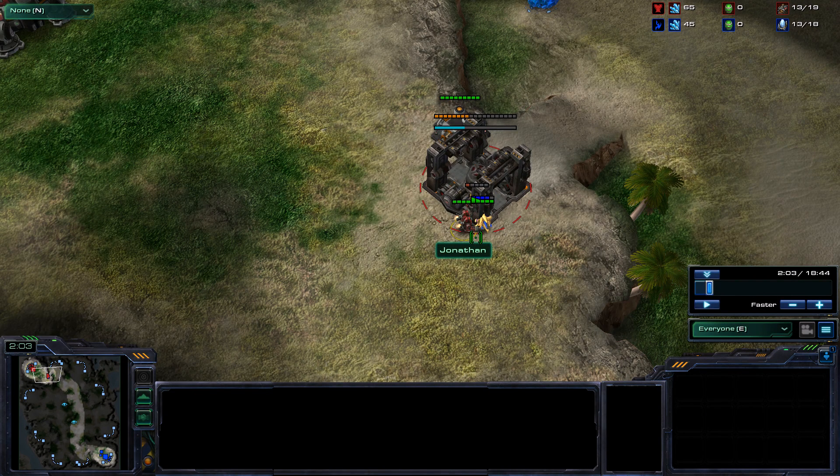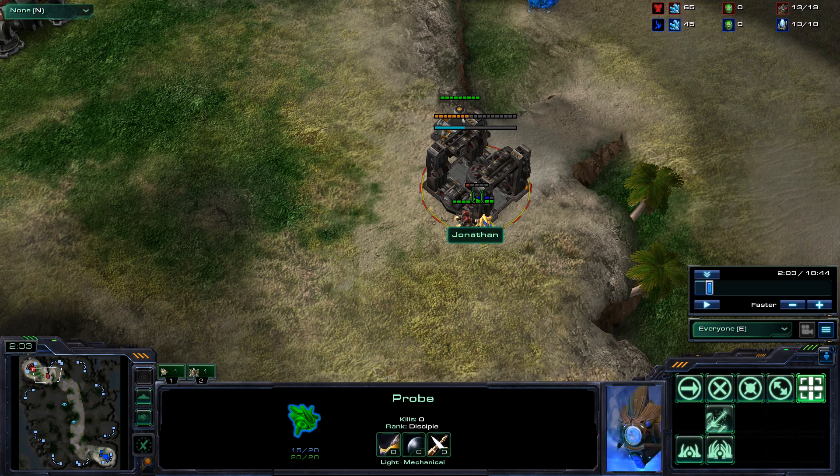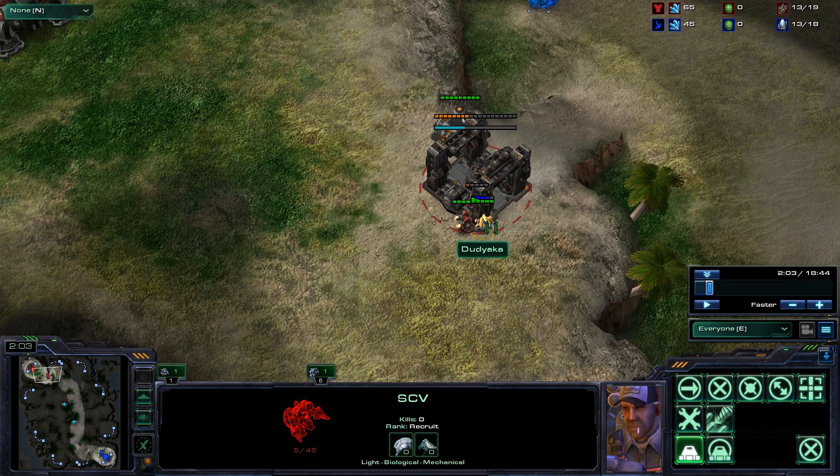The reason you hotkey two is if he harasses with two workers, it saves your butt. Also, if he attacks with one worker and it takes you a while to notice and you're already low health, you can get away and send both workers up — have one continue building while the other chases the probe around.